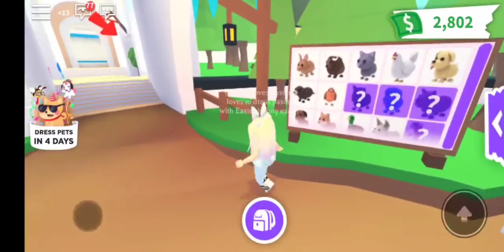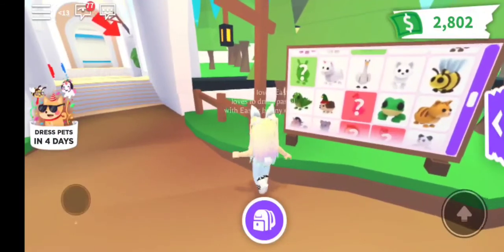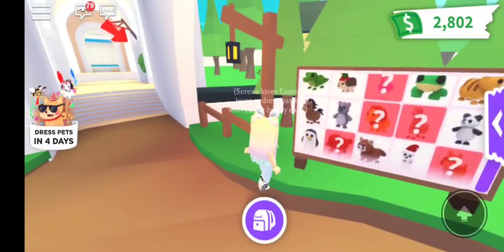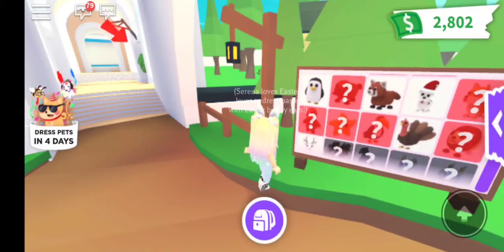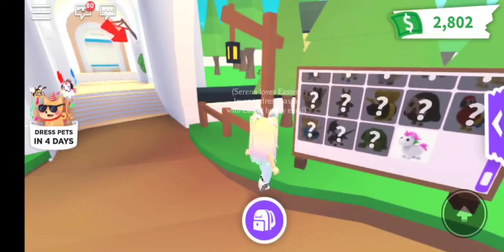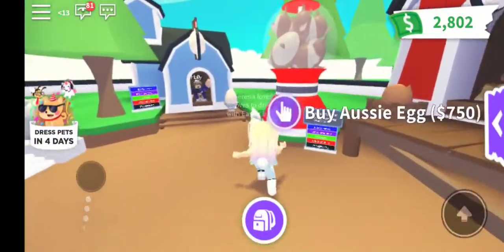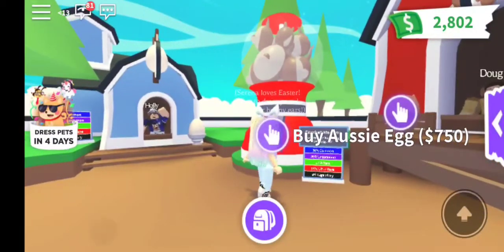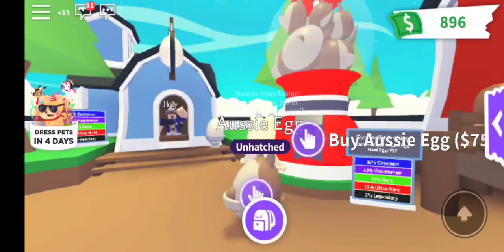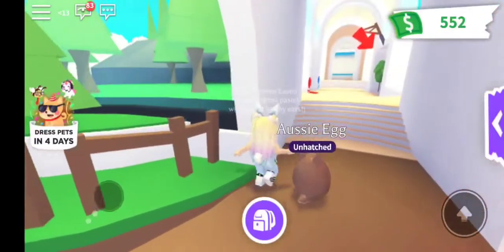So there's the bandicoot. Going across the board - I'm looking at the ones that have the question mark. There's the turtle! The turtle and the kangaroo are what we need to get. So let's go buy some Aussie eggs - they are $750, a little pricey, but we're going to buy some. We only can buy three, but if we save some money we can probably get some more.